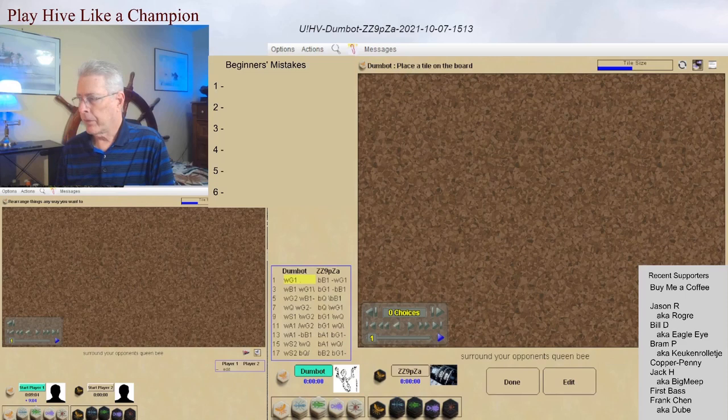I highlight six mistakes that beginners quite often make, and we're going to see how we can learn from some of those mistakes in this game. So let's get started. DumbBot is playing white and opens with a grasshopper, and Eric, playing black, plays the beetle.